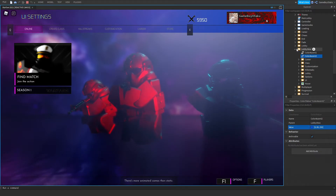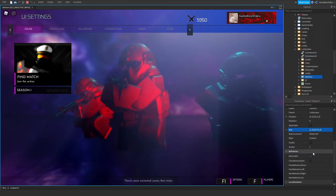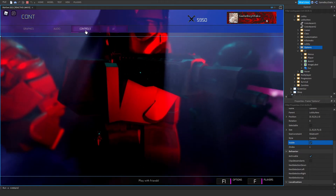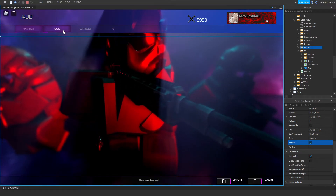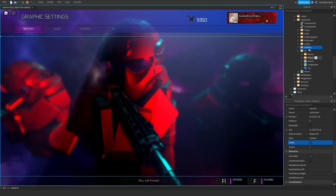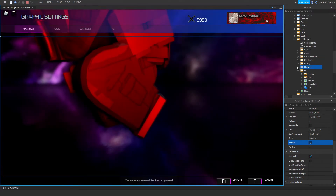I have a slight error — I forgot to turn something off. Let me fix that. This is the options menu, which doesn't actually work yet, but this is how it looks for now. It's pretty much the exact same layout.